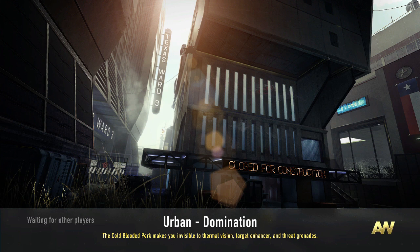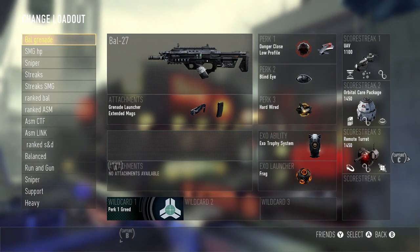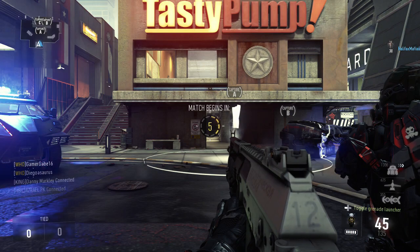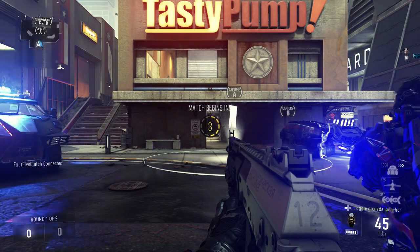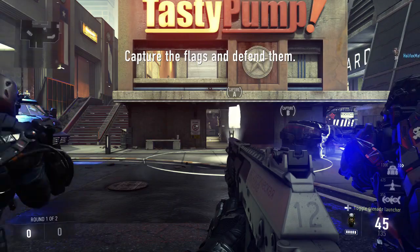I don't know much about these maps. I know this is the smallest map, and I actually forgot to set up the right class. I generally, when I play Domination, run an AK-12 or a BAL, so let's go ahead and change this, and we're going to use the ASM-1 because I know it's a small map.